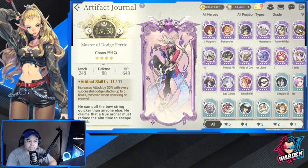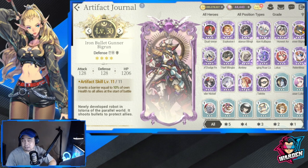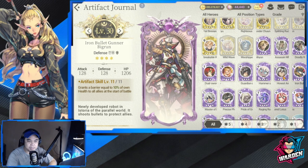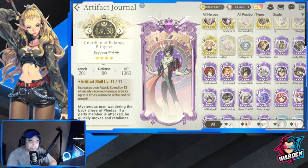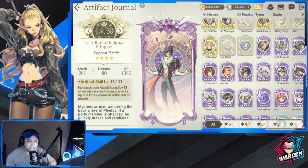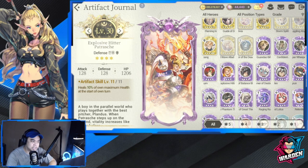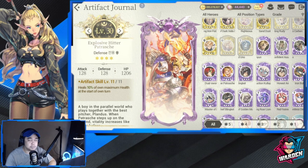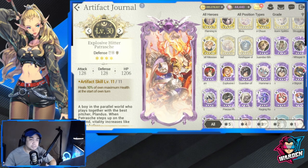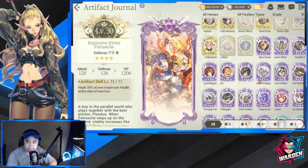Iron Bullet Gunner Big Run grants a barrier equal to 10% of own health to all allies at the start of battle — great value for legendary. Guardian of Balance Blanket increases own attack speed by 13 when an ally receives damage. Explosive Hitter Patrash heals 10% of own maximum health at the start of own turn, so you're healing every turn — especially strong if you have a high HP hero.